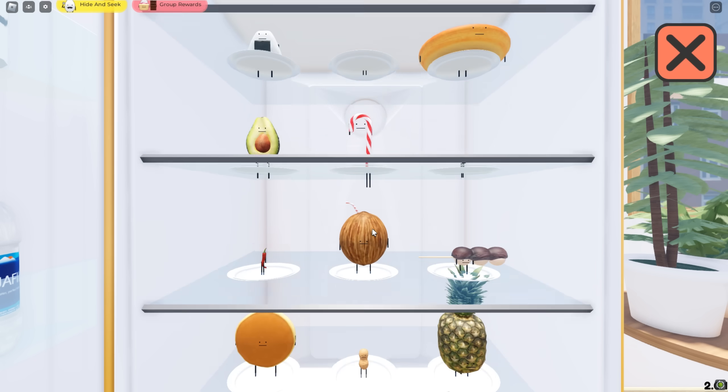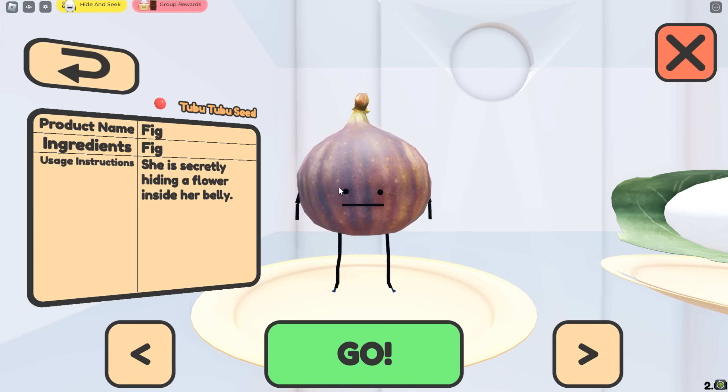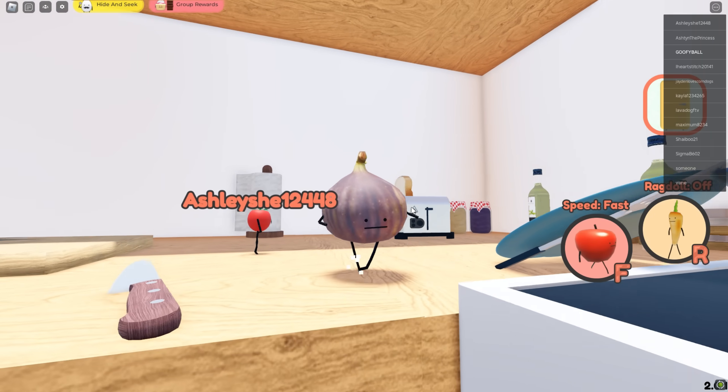So that game as the mangosteen went pretty well. That wand detective was pretty blind. But the next food we are going to use is going to be the fig - because it's purplish. We'll go ahead and use this food and see if we can win.